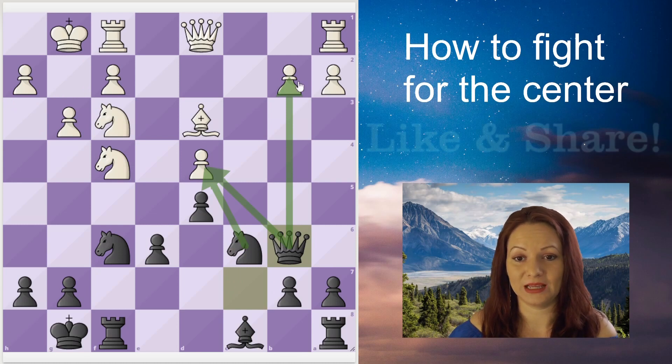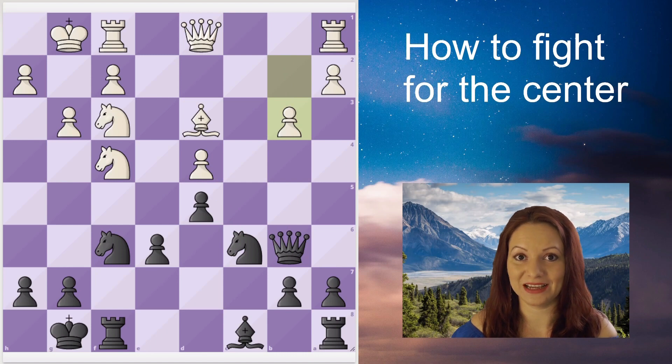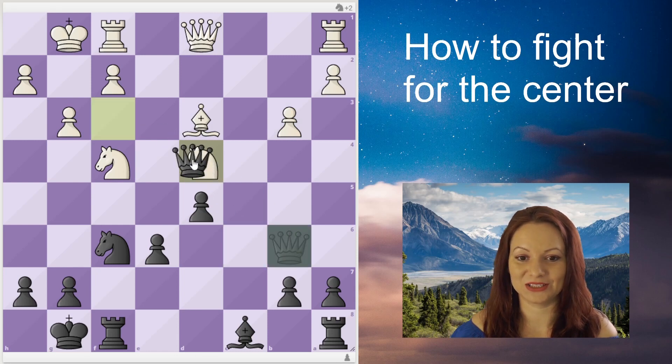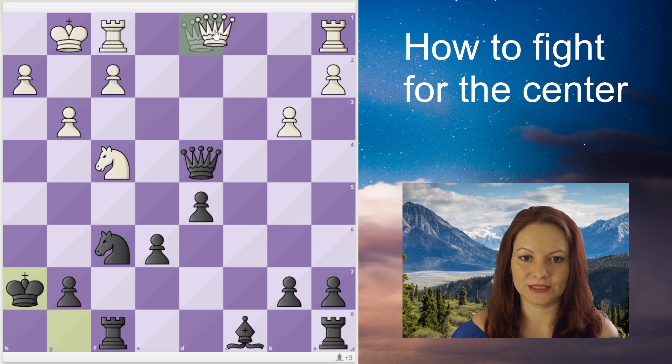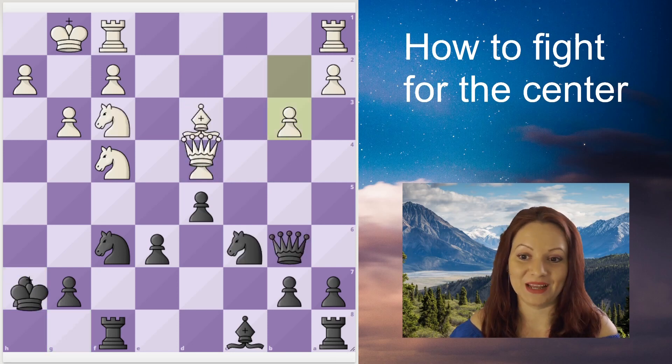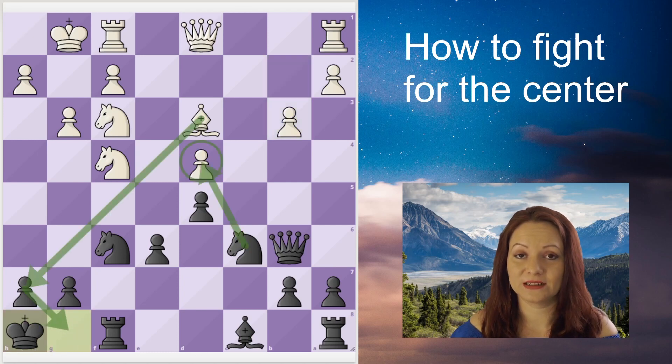White has a potential tactical resource: if Black dares to take the pawn on d4 now, Black is actually going to lose the queen after a discovered attack — a bishop sacrifice with check. So Black would be losing the queen and has to pay attention to such threats.